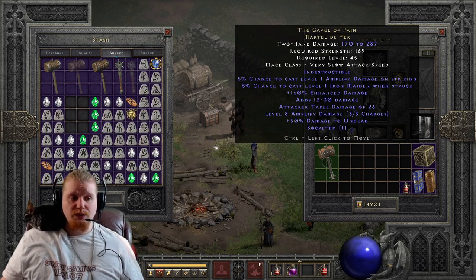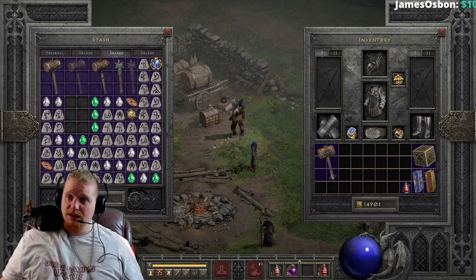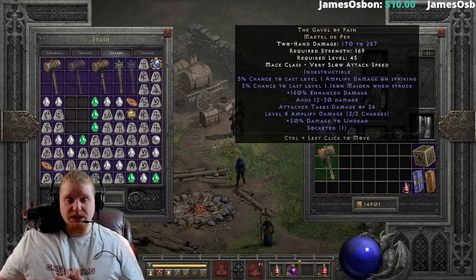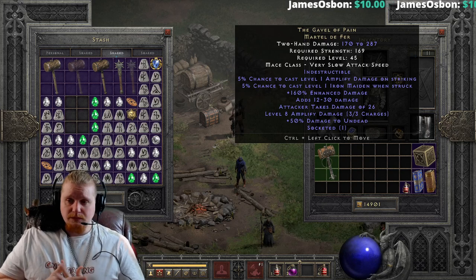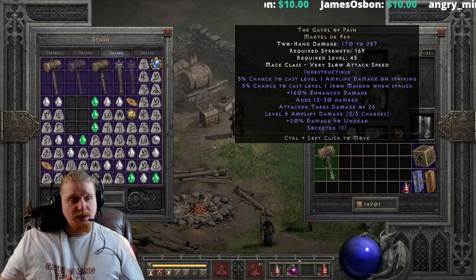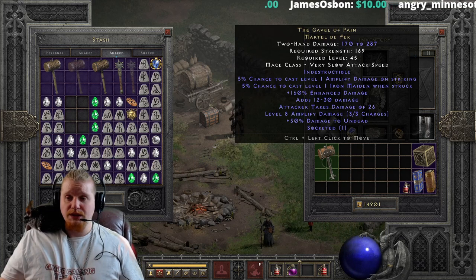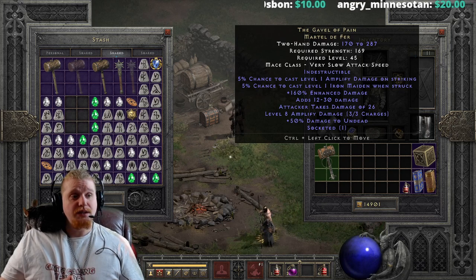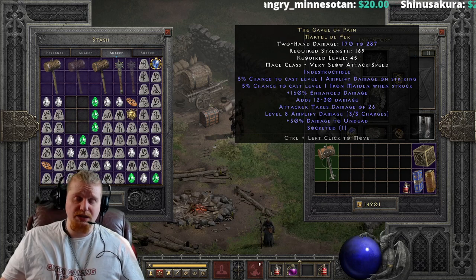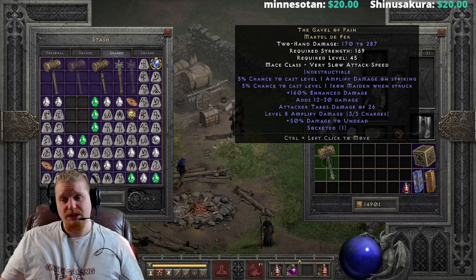But if you need Amplify Damage, if you need some way to kill physical immunes, this could be an interesting choice. It also has 160% enhanced damage, which varies from 130 to 160%, and with a weapon that hits this hard, that 30% variance can be a big deal. We also have adds 12 to 30 damage as a flat addition, and then we have Attacker Takes Damage of 26, which is a lot and will actually stack with the Iron Maiden.